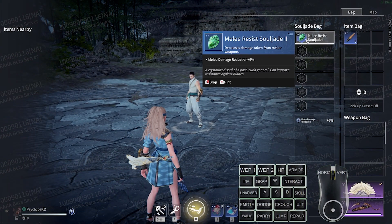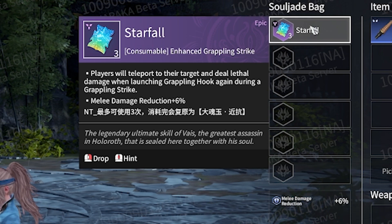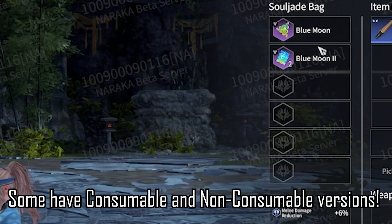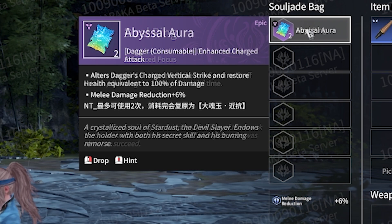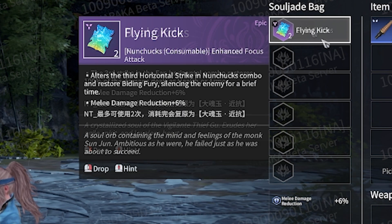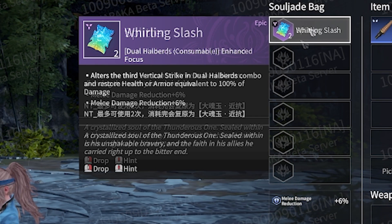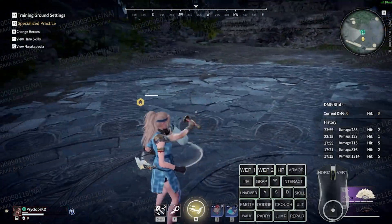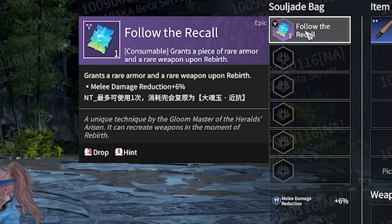Here are all the jades in the test server that are now consumable with how many charges they have. There are two new consumable ones as well. The first is explosive armor, a two-charge jade that makes a knockback effect when your armor is broken. The second is follow the recall, giving you a blue weapon and armor when you rebirth out of soul altar, and it only has one charge.